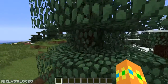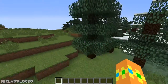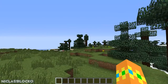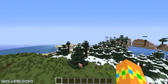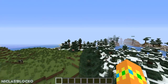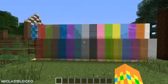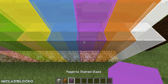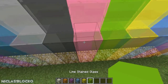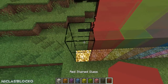As you all know, stained glass has been added, and I've sat down for two or three hours and remodeled all of these glass panes and glass blocks into faithful textures. As you can see right here, this is white, orange, magenta, light blue, yellow, lime, pink, gray, light gray, cyan, purple, blue, brown, green, red, and black.